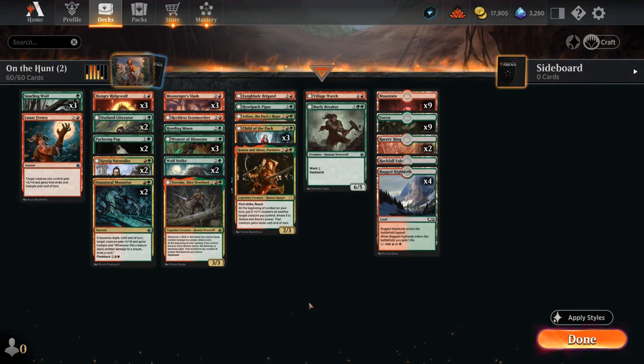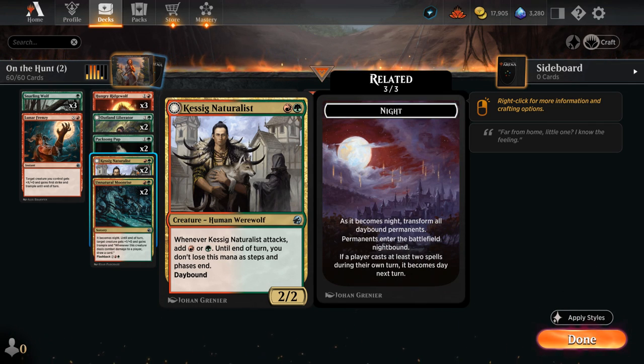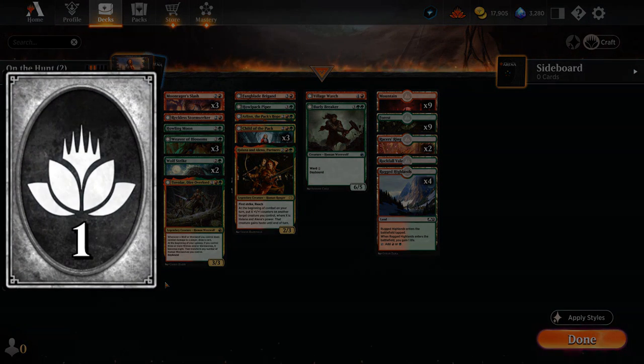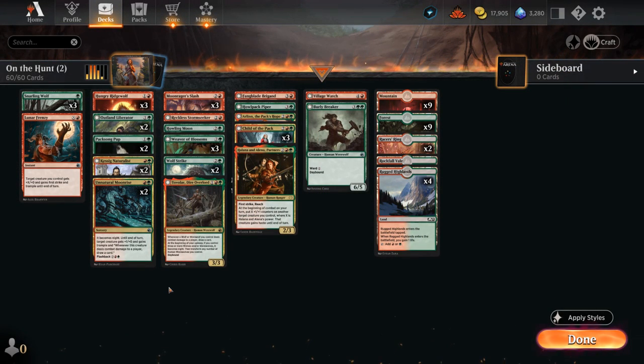This is On the Hunt, a red-green werewolf tribal deck which features cards with the daybound and nightbound mechanic. We want plenty of ways to easily switch to nighttime since all the werewolves in our deck will benefit from it. Step one is a slightly more budget-friendly upgrade costing one common wildcard, nine uncommons, five rares, and one mythic rare wildcard. We'll go over it step by step starting from the original starter deck.